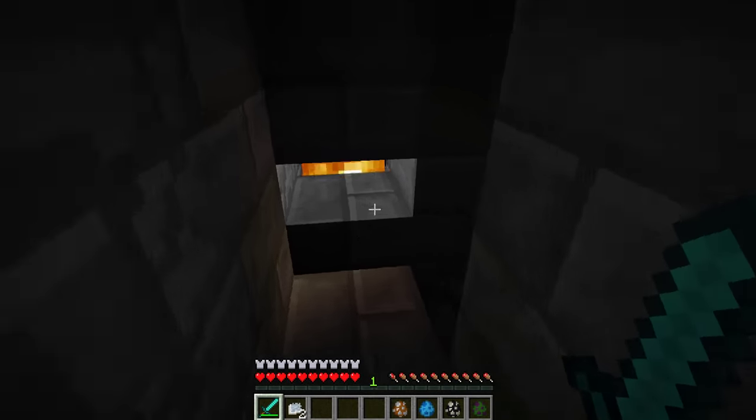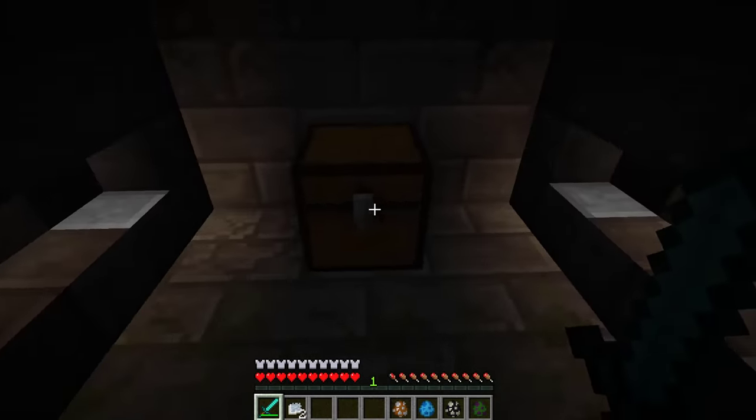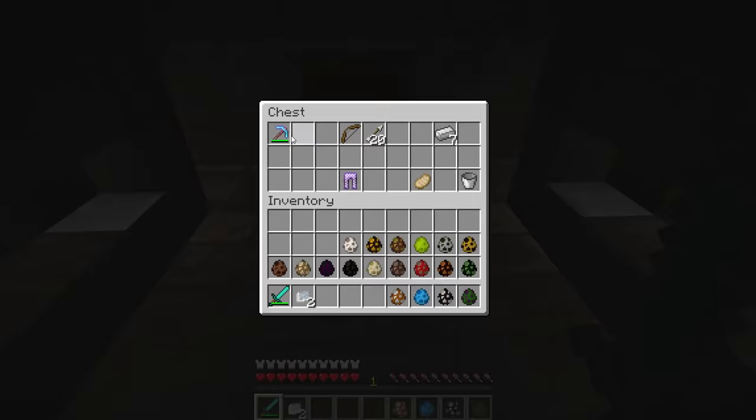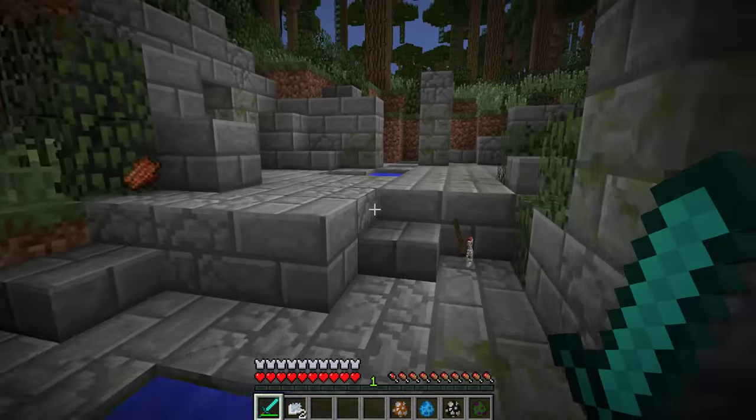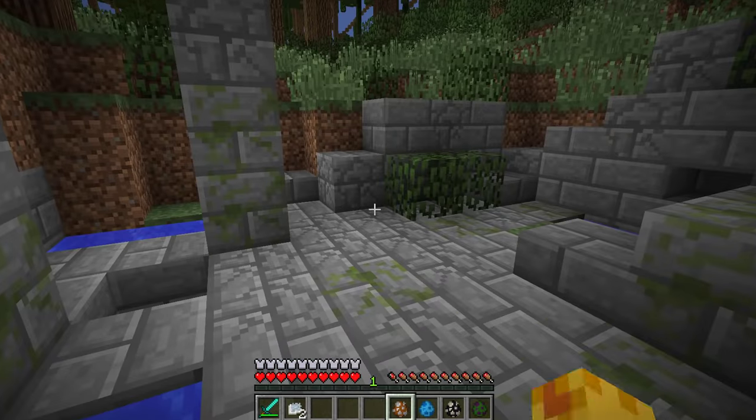Wait, I saw something down here. What is this place? We have a diamond pickaxe and everything down here. This could be a little hiding spot. Let's go spawn the next mob, which is the forest squeal.